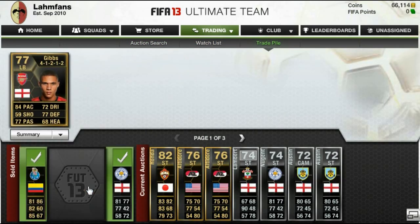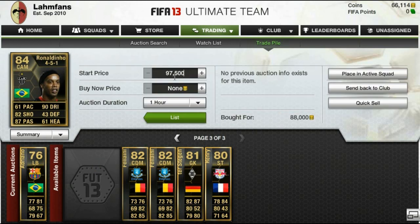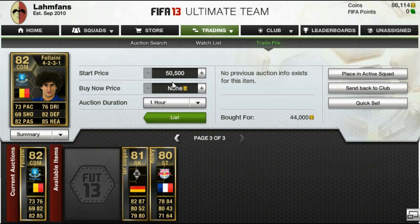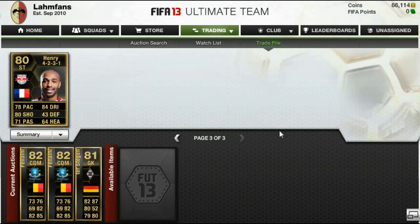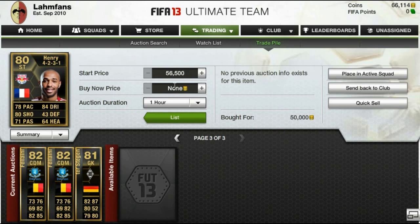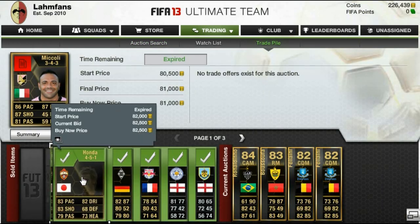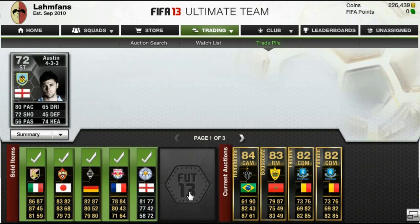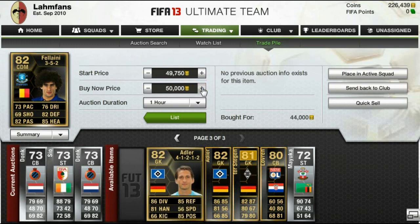As you can see on screen, I've got two Fellainis in the center defensive midfielder position, because I think he's worth much more than I bought them for — if you can't get a center attacking midfielder Fellaini for under 45,000 coins, then a CDM Fellaini should definitely go for more than that. I also got a Test Tegen who will sell for more than I bought him for, thanks to the 4-1-2-1-2 formation — formations are key for some players, especially lower-rated ones. I also picked up Henri, Nugent, Orson in the 4-3-3 formation, and another Fellaini in a 3-5-2 formation.